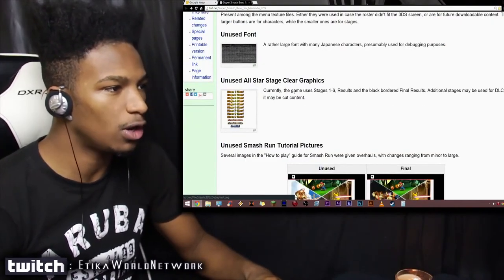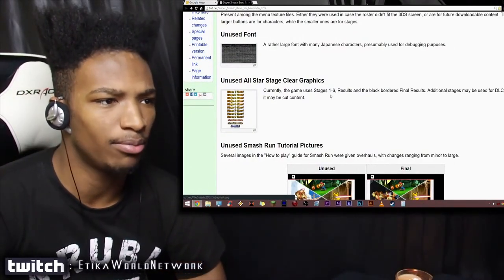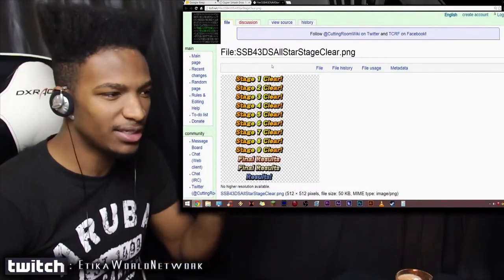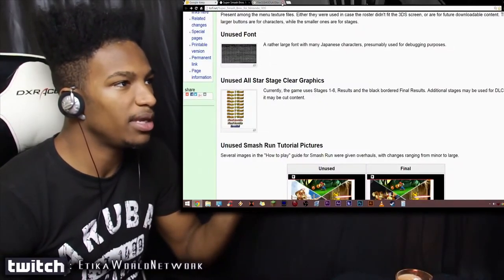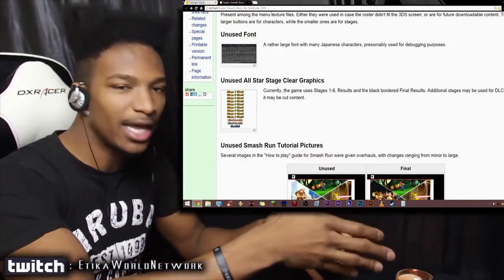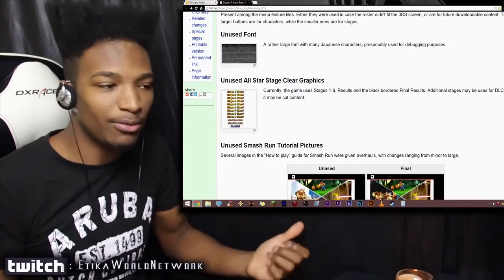Here we have unused All-Star stage clear graphics. Currently the game uses stages one through six results, and then the black bordered final results. Additional stages may be used for DLC, or it may be cut content. This is totally unused in the game — it's kind of weird. It's probably not going to be used though. I'm thinking that maybe it was just stuff that they forgot to take out, and that usually happens in games a lot. Sometimes they like a certain look or layout with a graphic design, and then they just switch it out later on and forget to take the old one out.